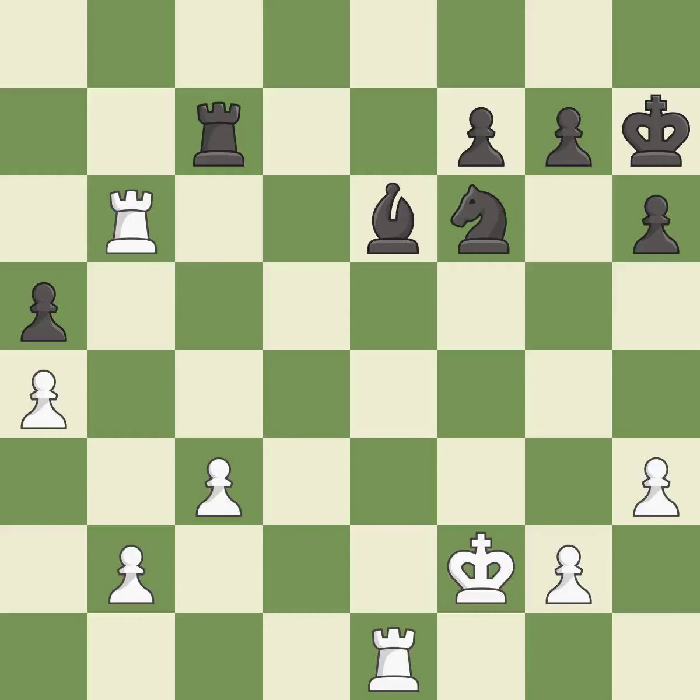This overlooks an opportunity to threaten winning a pawn. This allows the opponent to win a tempo by threatening a rook — it is an inaccuracy. This wins time by threatening a rook and forcing it to move away; this is the only good move — it is a great move. This moves the rook to safety — it is best.